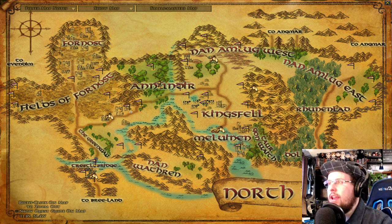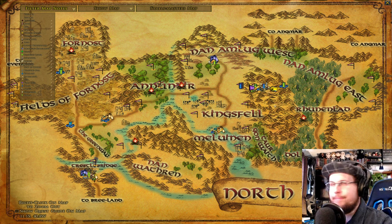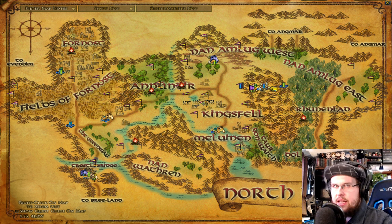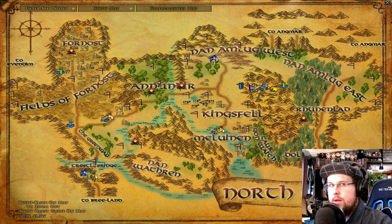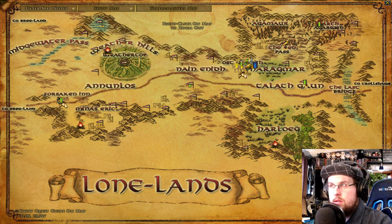They're going to send you to Esteldin, which is a little valley — a secret encampment of the Rangers inside the mountains. You'll do quests there, and then you could be doing quests either there or back at Ost Guruth.